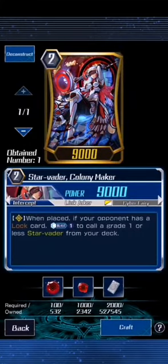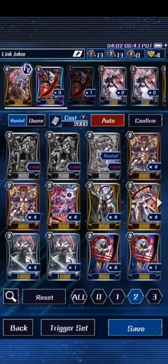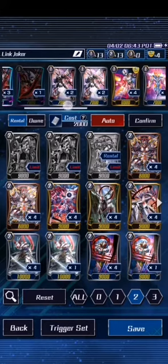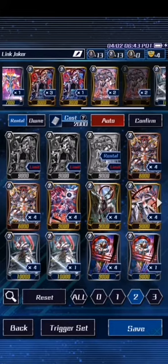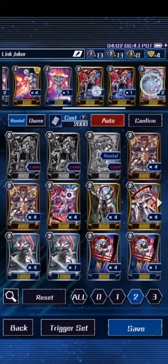I might be wondering if this is a necessary four — I think it's Counter Blast one to call a grade one. What grade one do I really want to call? Not many. Like maybe a Palladium, but hmm. There's nothing that unflips damage in Chaos Breaker, is there? Not yet — that's the issue. It'd be really nice if they had a damage unflipper, but then that might be a bit too good. So yeah, that's a problem.